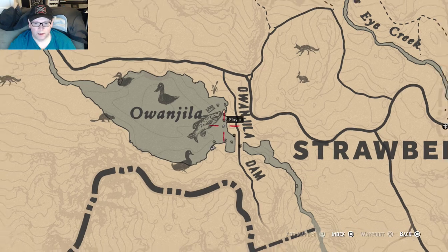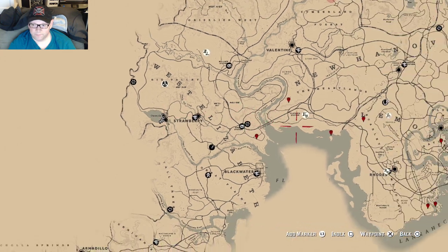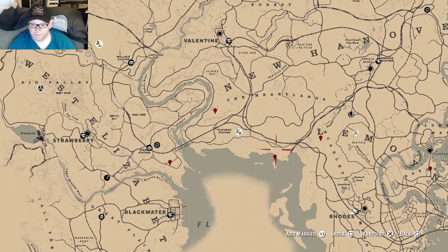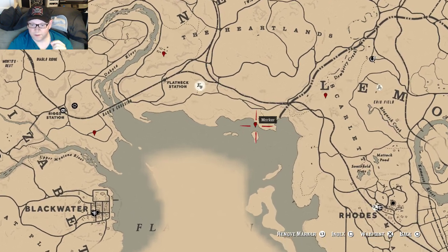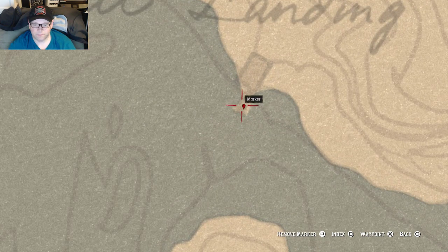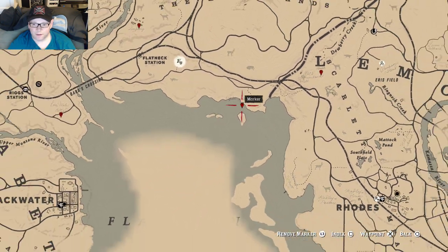For those of you who don't know how to even start this: in chapter 2 of the story, there's Rhodes — everybody knows Valentine, south of Valentine. You're going to end up having your camp over here, so get your bearings. Look at the map. When you get a fishing rod just playing the game, you're eventually going to find a stranger, and that stranger is going to tell you, hey, I'd like some legendary fish.